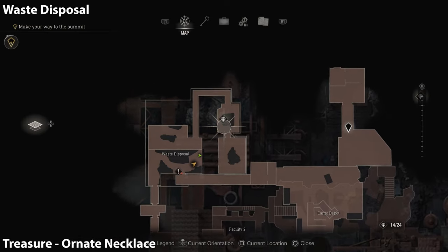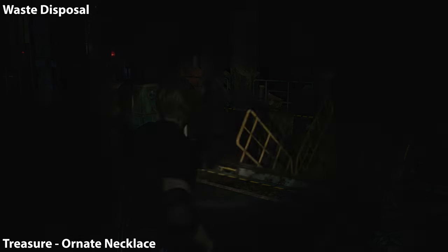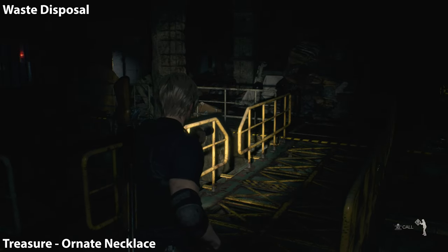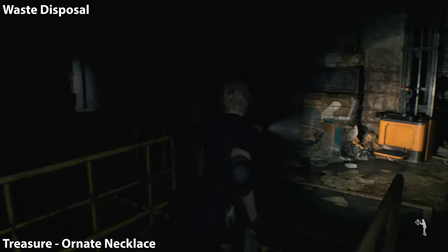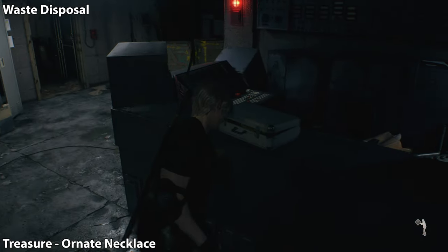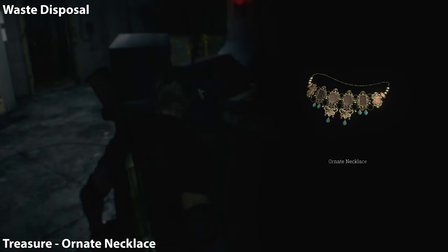In the waste disposal area you can see we have a treasure just ahead. We have to wait for Ashley to raise the bridge — this is a co-op thing; you command her to open that. Then just go into the next room. On the counter in the middle is going to be a briefcase — inside there's the necklace.